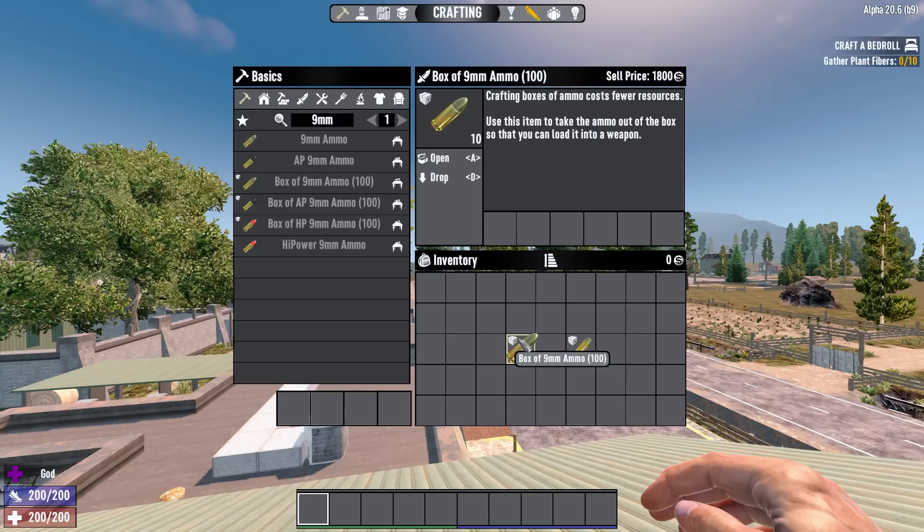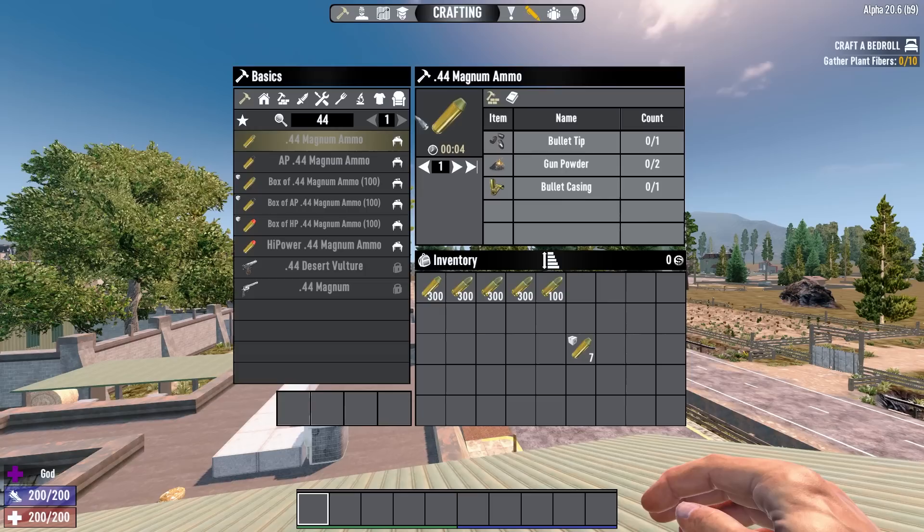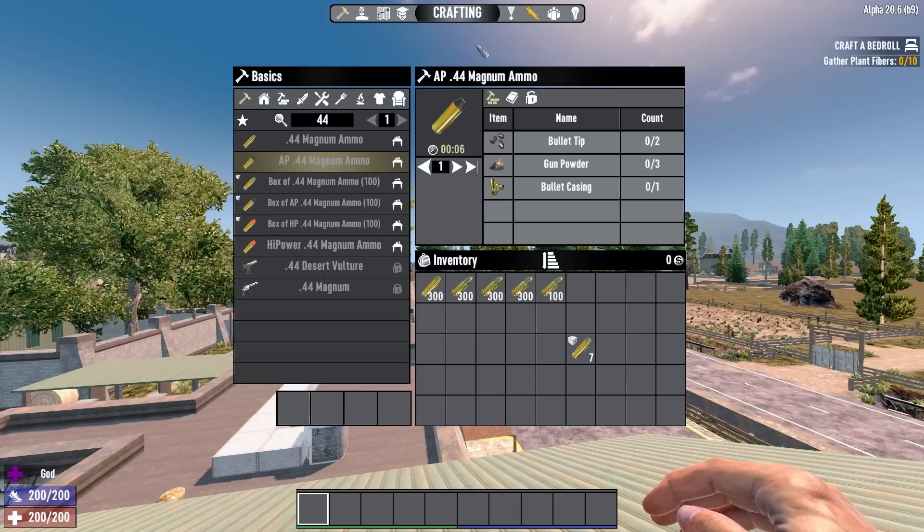Bulk crafted ammo is 20% cheaper and you can carry 10 packages of 100 bullets in a stack of bulk crafted ammo. If you keep them stacked after crafting, you can have 1000 bullets in a single storage slot, which isn't bad.